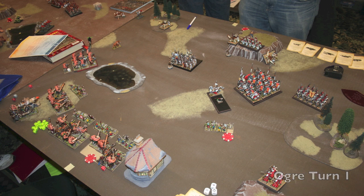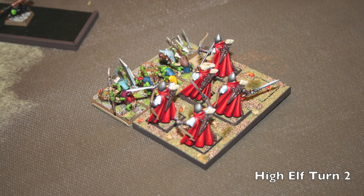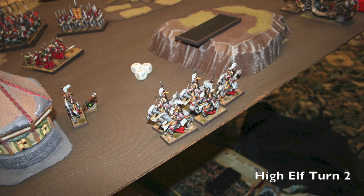In High Elf Turn 2, he charges the eagle into my Gnoblars. I'm not too upset — he's got two attacks, I've got three attacks at strength four, three at strength five on a Gnoblar, so I should be able to kill it. The Reavers go ahead and recharge my Gnoblar unit — I don't know what I was thinking, it's a nice gift to him. That unit is worth 50 points but with the Target of Opportunity bonus it's 150. If those guys were back at the building he wouldn't be able to hide the fast cav unit behind the building, and I'd have been able to shoot them down.